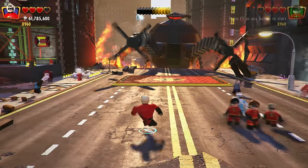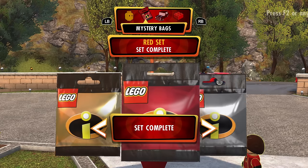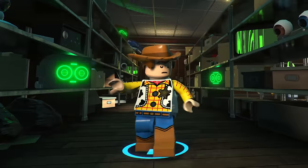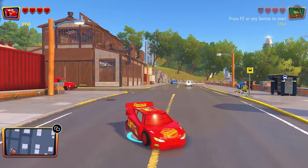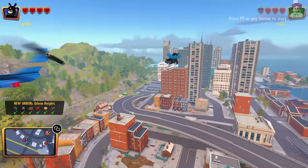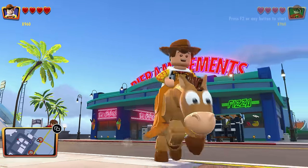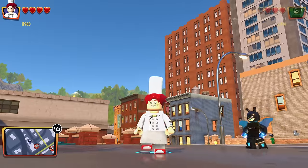LEGO Incredibles features a sort of LEGO character blind bag system, with a regular blind bag, a silver blind bag, and a gold blind bag. In terms of being the most expensive character, it will go to all of the characters unlocked via the golden blind bags, costing 250,000 studs each. The real spotlight here has to be the Pixar characters, especially the lamp — just jumping on enemies' heads going ba-dup, ba-dup, boom. Not to forget Woody from Toy Story, Lightning McQueen, Ratatouille, and Wall-E, and it looks like we will be seeing these sometime again in the near future.